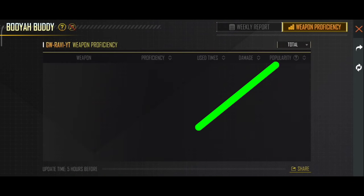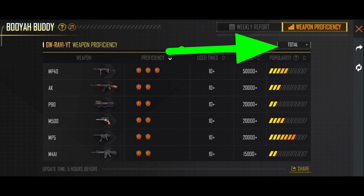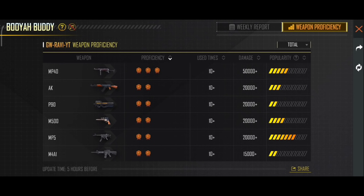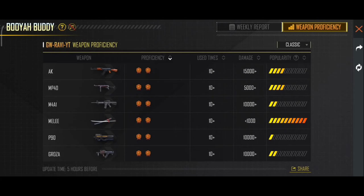Here we have the weekly report and weapons. This is the overall in-game overview — we have the full use of guns and the top gun. The maximum use is the MP40, AK, P90, M500, MP5, and M4A1. This is the total for classic, and we can change the class board — choosing full class, aim, call, and connect — changing performance and class board to classic.